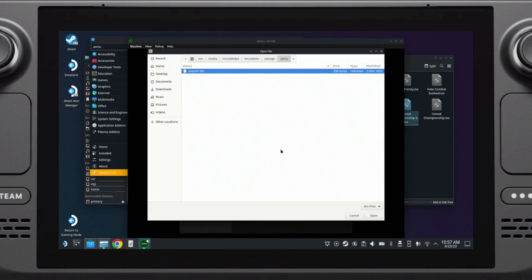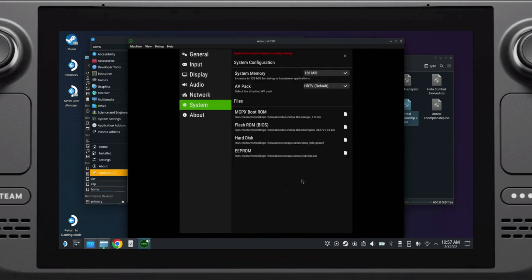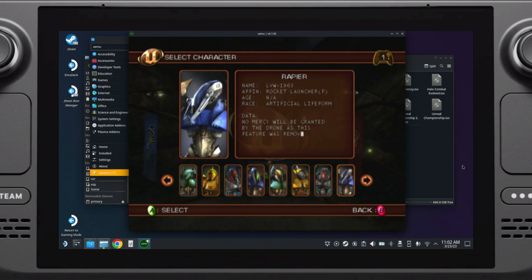Finally, select EEPROM and choose eeprom.bin. Each of these files — or other versions of them — are required in order to boot the Xbox emulator. Once you've done all of that, we're actually done with the required configuration options.